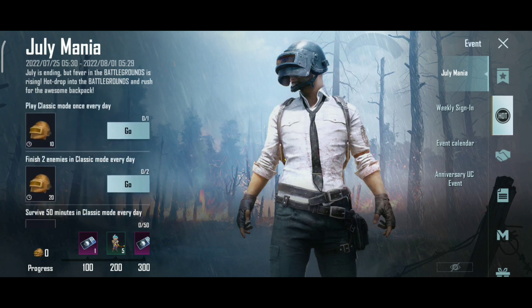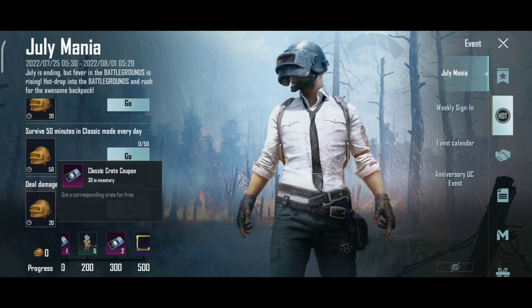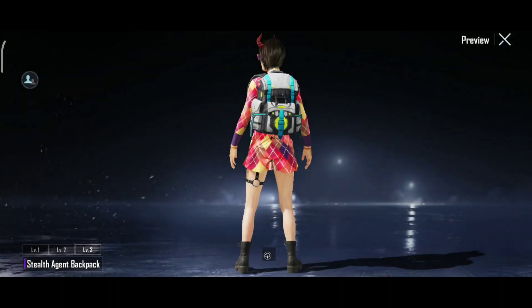You have missions to complete. You also need to collect helmets and other items. Once you reach 700 points, you can get a backpack, and at 500 you get a frame.